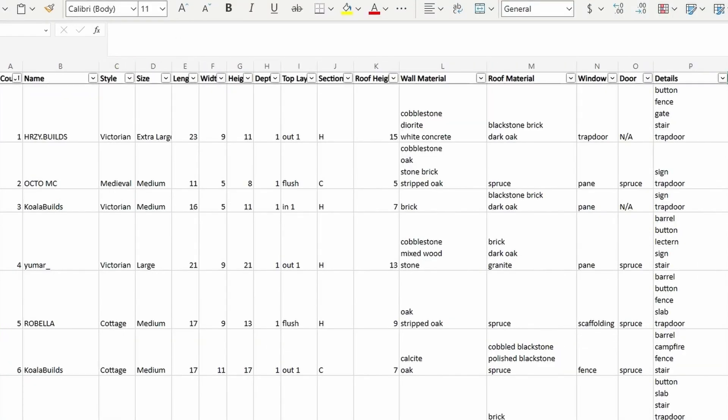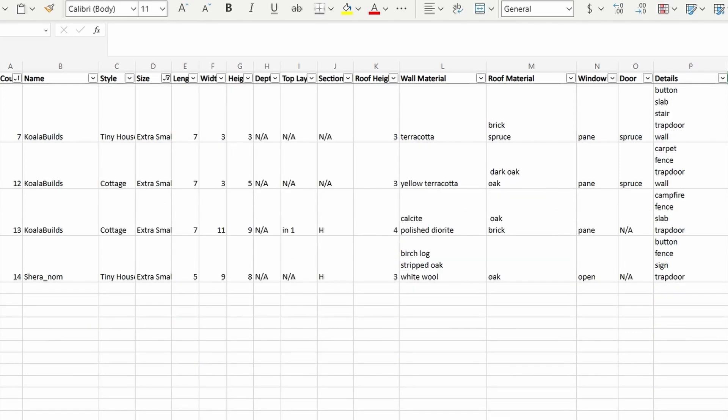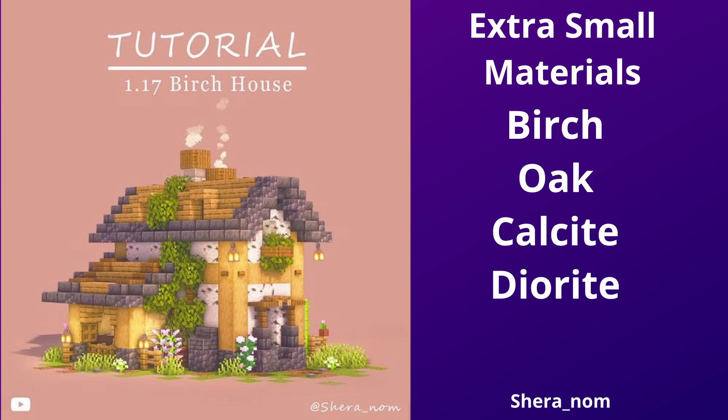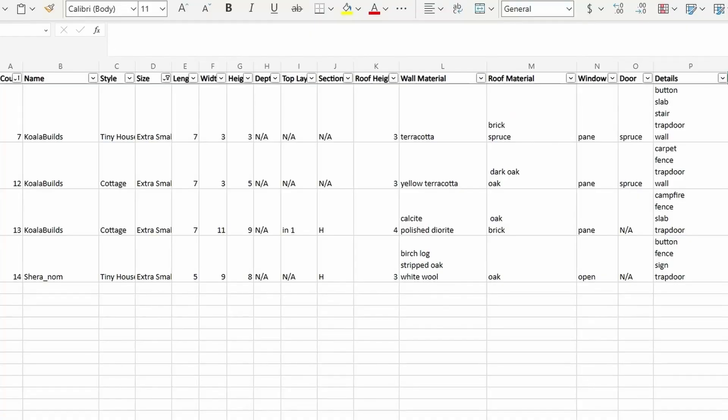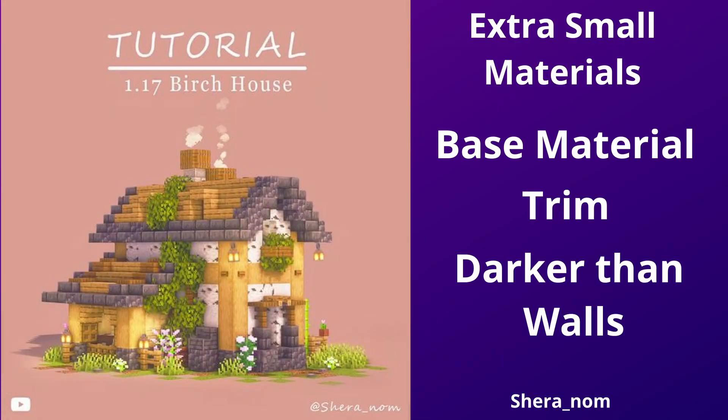Moving on to the walls and roofs. Size extra small walls on average use two materials, and they are typically light colored, such as birch, oak, calcite, diorite, and white wool. Roofs are 3 to 4 blocks high and feature two materials — a base material and another to trim the roof — and are usually darker in color than the wall materials.